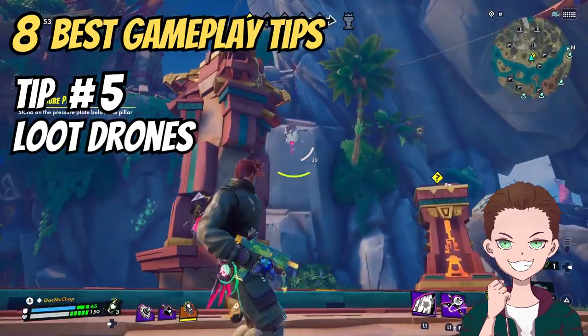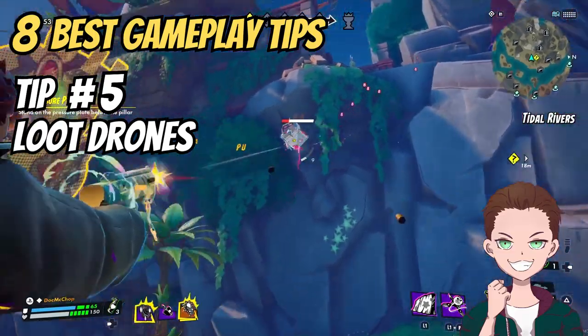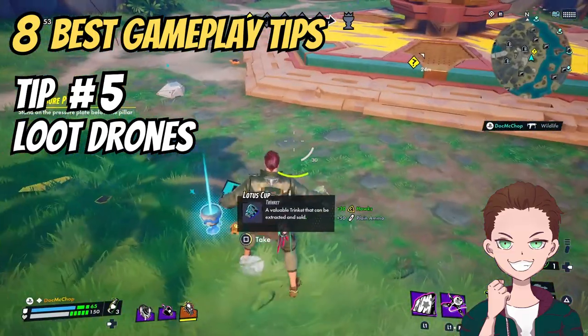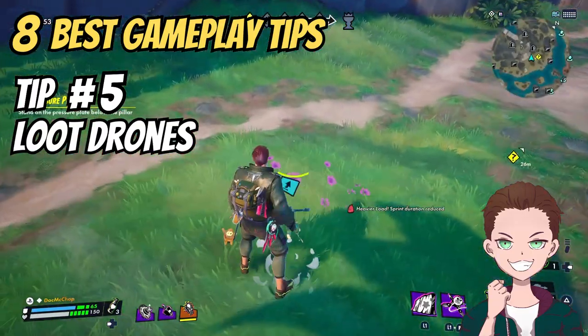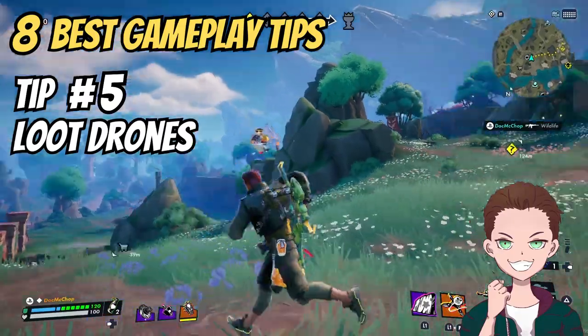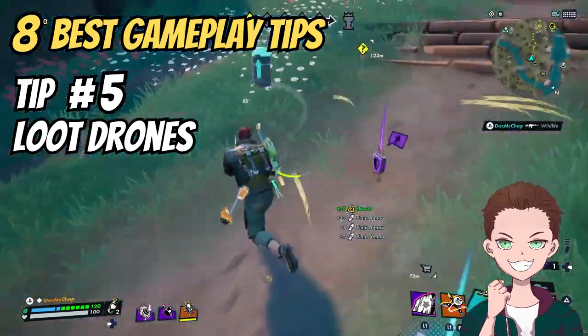Tip five: Drones. Since the recent Venture 3 update, slight changes have been made to Exile. Drones now fly about the place in certain locations carrying loot chests. If you shoot those down, you are almost guaranteed to get one trinket, and you have high chances of getting weapons or mods that can be really valuable, so it is always worth going for those.